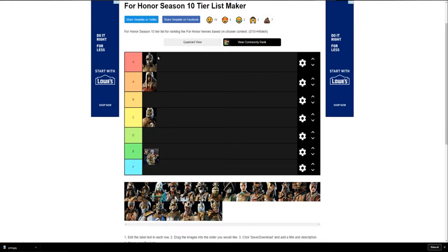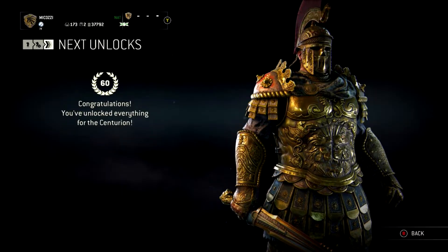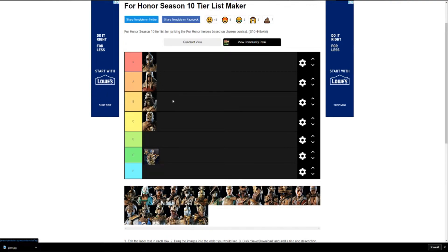My boy the Centurion — he's going straight into S tier, no joke. Centurion looks super dope. He's one of the coolest looking characters; his design, he's punching people — if you're looking for a cool-looking character, Centurion is it. A lot of his emotes and executions he just shows off, and overall I think Centurion is one of the best looking characters.